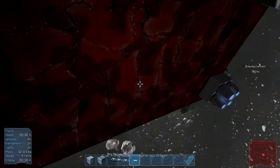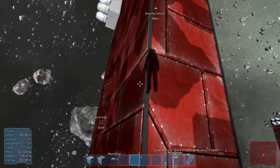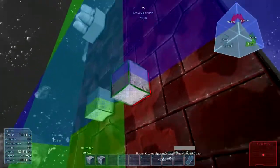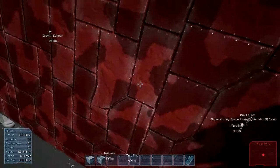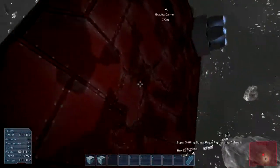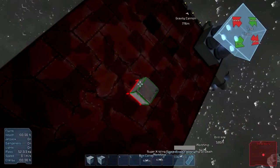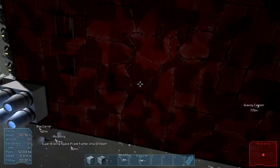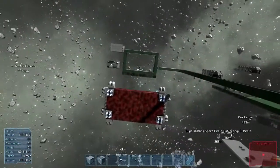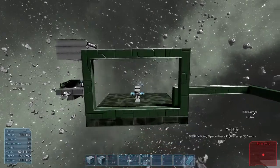We put a dent in the heavy armor - it's all bungled up on the back side. It appears the recording froze when I stopped symmetry mode, but no blocks have been destroyed - not a single block. So it seems that using a single warhead is way more powerful than using multiple warheads.